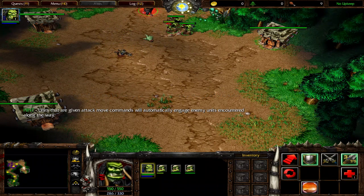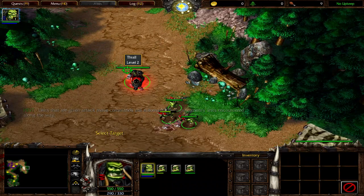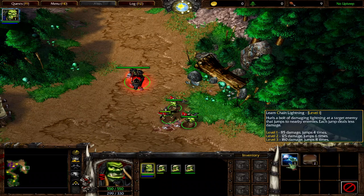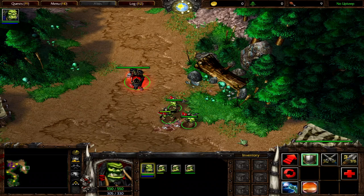Good job. Notice that Thrall gained a level from the experience that he earned in combat. Only heroes can acquire experience, allowing them to become incredibly powerful over time. Heroes gain a hero point whenever you click on the Hero Abilities button in the bottom right corner of your screen.